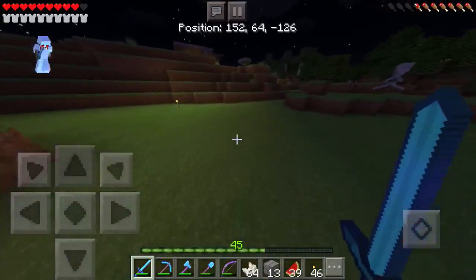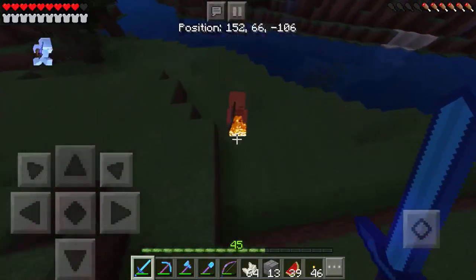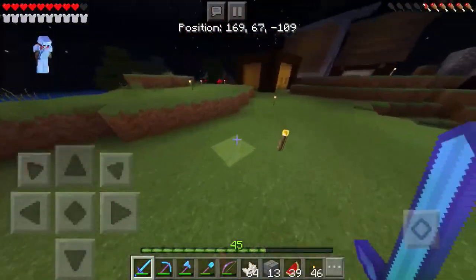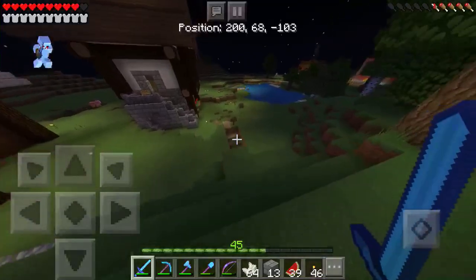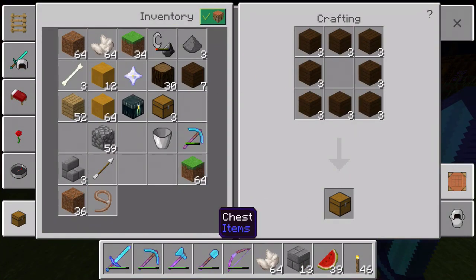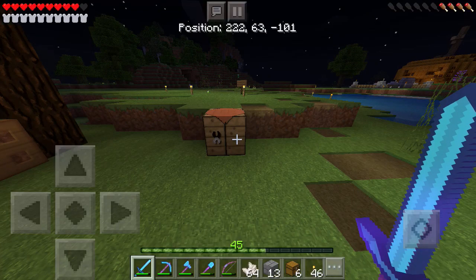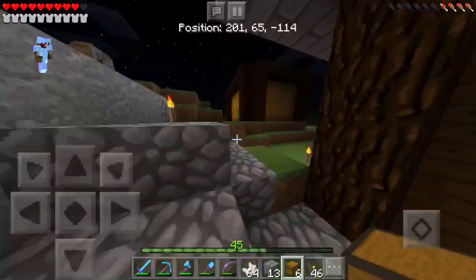I'm just going to kill the skeleton. Boom — you're dead! Now let's go craft some chests. I have a crafting table over here. How many chests do we need? Three should be good, but let's do six — just enough wood for six chests. I'm almost out of hunger again.